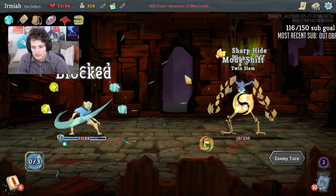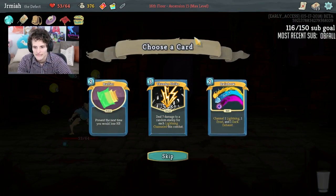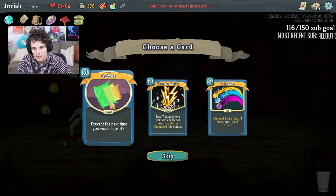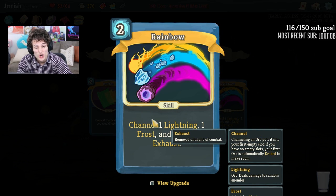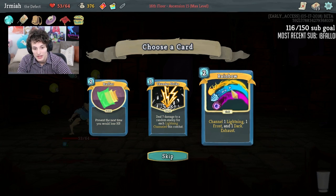Oh yeah, lethal! Buffer, Rainbow, Thunderstrike — Thunderstrike got new art and I like it! The colors are really nice — the gold and black. Buffer just helps me get everything going. Rainbow is not bad because we have all the orb slots — it gives us a dark orb as well. With Defrag Plus and a focus disc, this is all a little bit better; it helps fill out the slots and gives me dark. That's kind of nice.